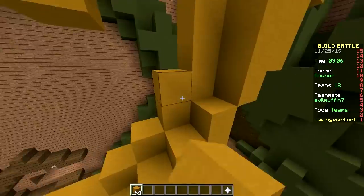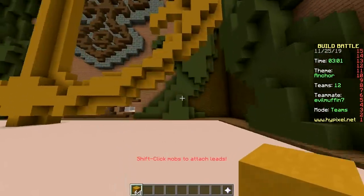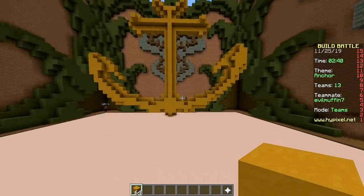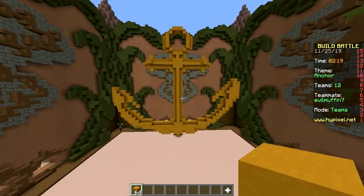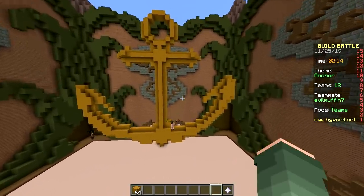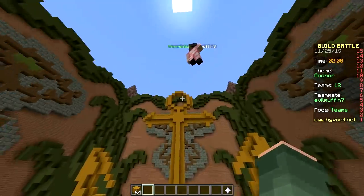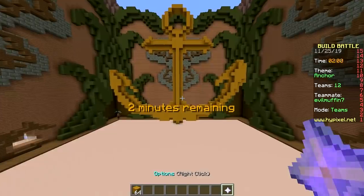I don't know. Can we do something with this? I don't know where to put it. There's nowhere to put it. It's an alright build, I don't know if it's a winning build. Doubtful. Normally I would decorate it with some leaves, some sand, some water. I would use wood and build a rope going around - some driftwood, a chain. But today, nothing.